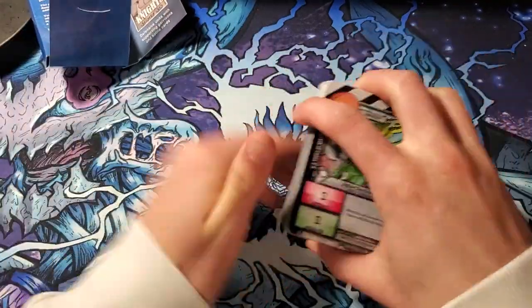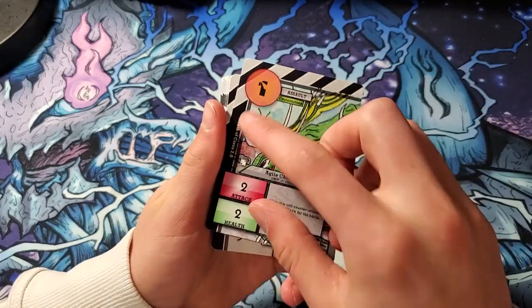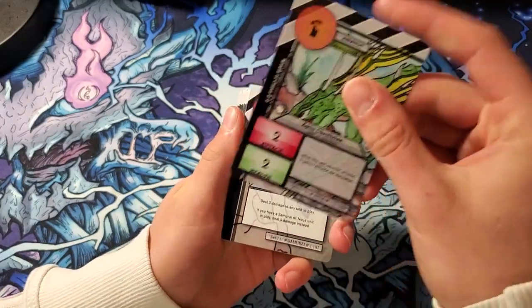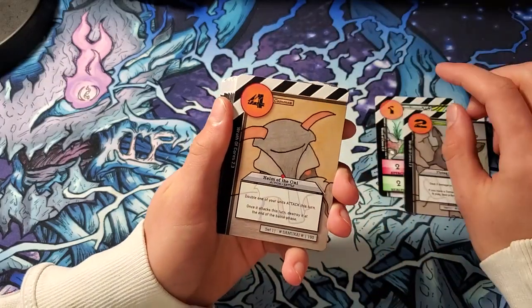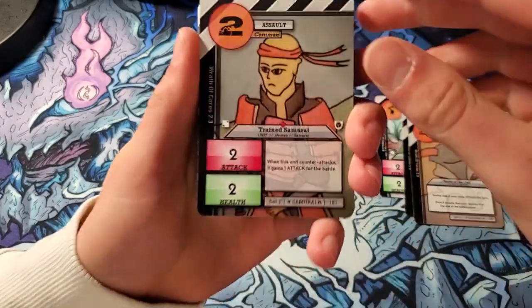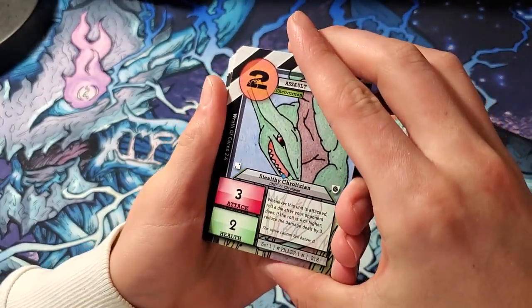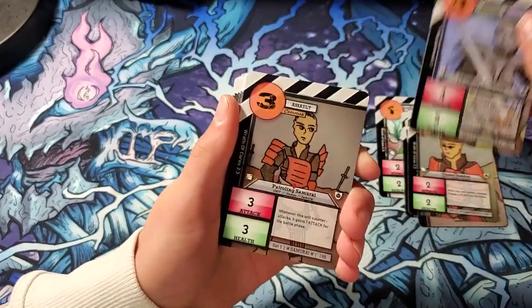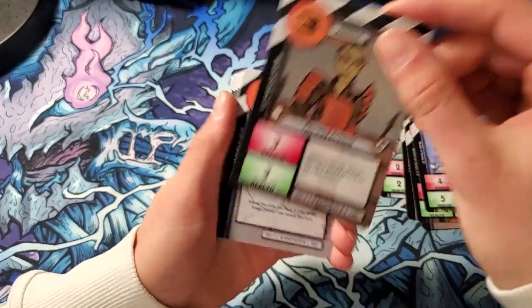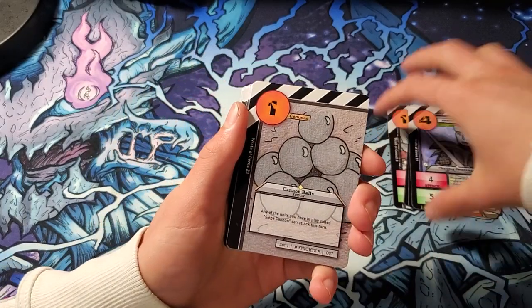Starting off strong with an Agile Krylizian. It's pretty good for a 1 cost, so definitely add it in a Krylizian deck. Then we have Flying Sakura, Helm of Ani, Trained Samurai. Ooh, this is awesome — I do not have this Krylizian card. Stealthy Krylizian, I'm gonna put cards I don't have right here. Charging Swordsman, Patrolling Samurai — I do not have that card either. Already a pretty good pack because I have two new cards.